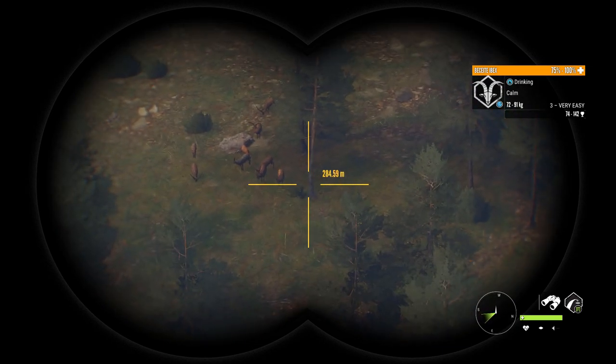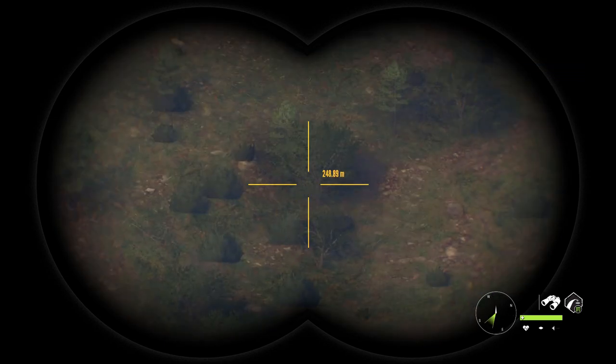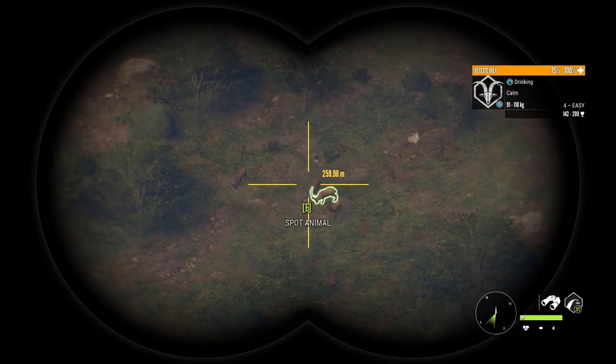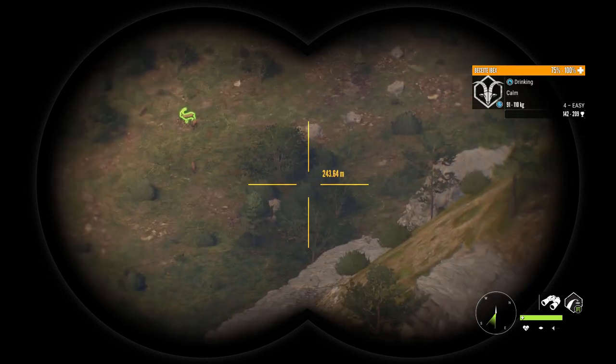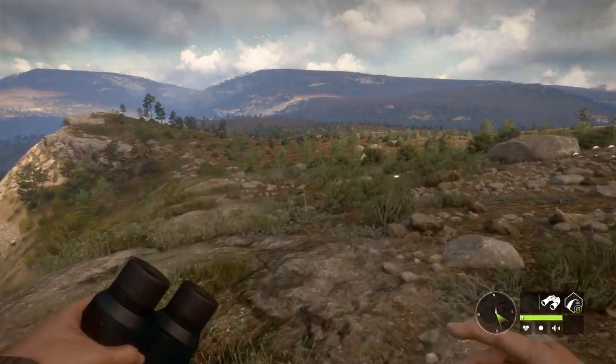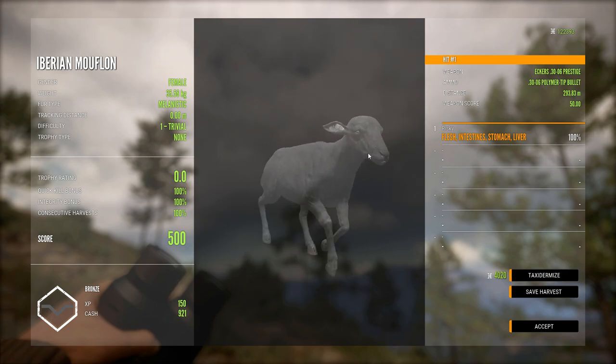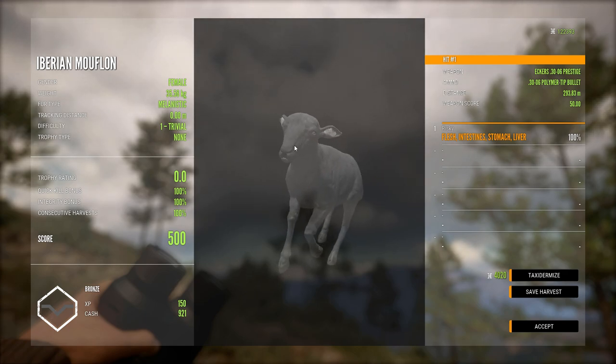There are just so many ibex here. What you can do is run around and kill all the level four males because there's normally a bunch of fours here, and that way you can potentially get a respawn. We got the melanistic down right there — nice. Unfortunately it is just a female, so no ram, but it's really cool.